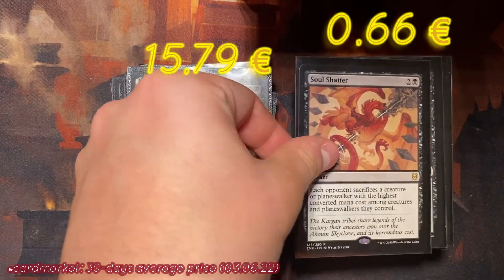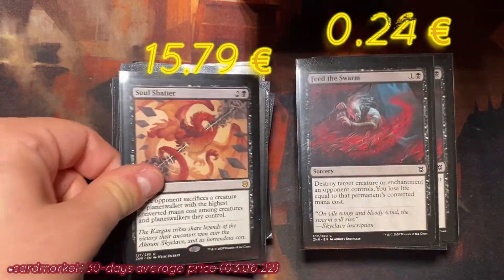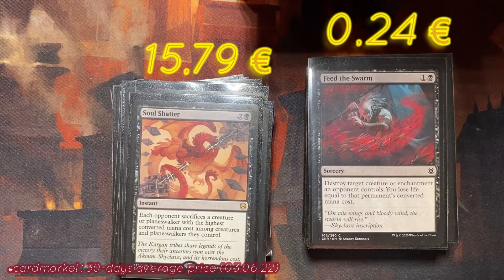Next is Feed the Swarm — a sorcery that destroys target creature or enchantment an opponent controls, and you lose life equal to the permanent's converted mana cost. This is an amazing card because you can just get rid of so many good cards in Arena for just two mana. You will lose life, but it doesn't really matter. The only disadvantage is it's a sorcery, so you can only play it on your turn.